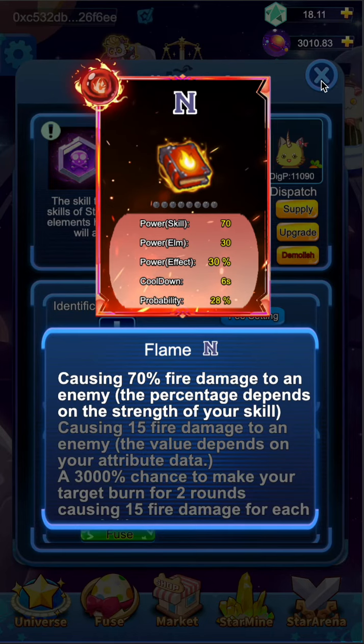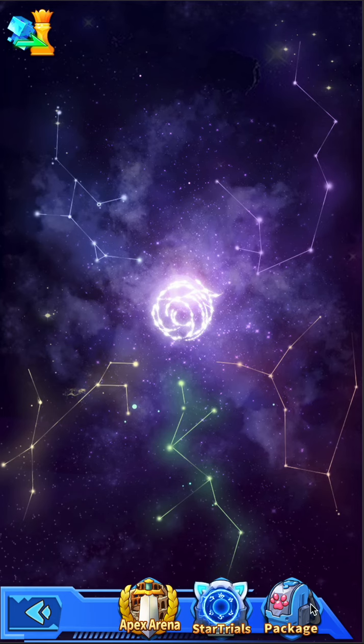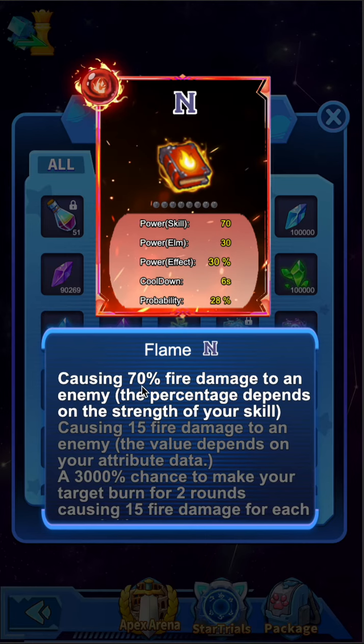You can find books with different elements in your inventory if they have been successfully identified. Remember, your success rate will be higher if your luck identified is higher. This is how you can identify skill books.